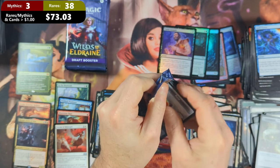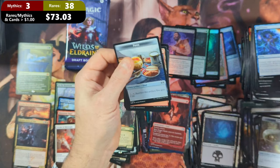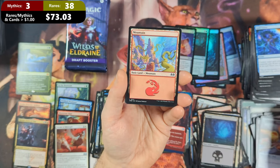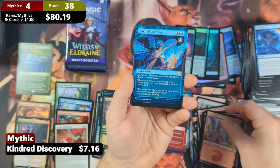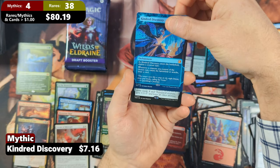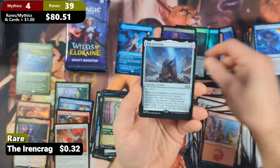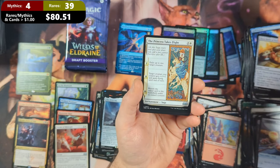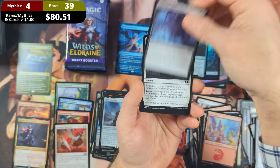Pack thirty is going to start off with another food token — plenty of those in this set. Then we're going to see ourselves a Mountain with a Kindred Discovery Mythic coming in from the Enchanting Tales subset. That should hold some value for us. And then we're going to see the Iron Crag rare, Three Bowls of Porridge, and the Princess Takes Flight with Taken by Nightmares.